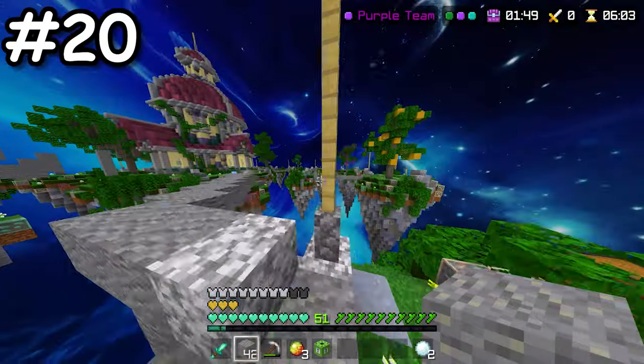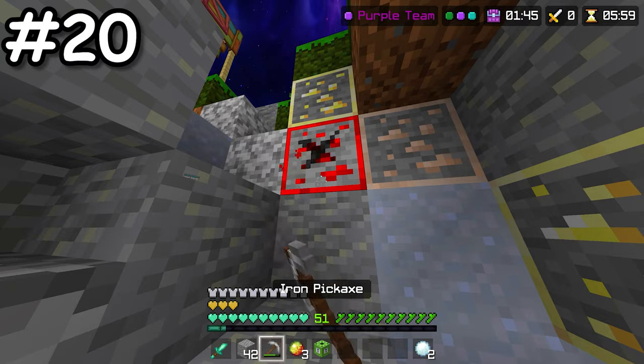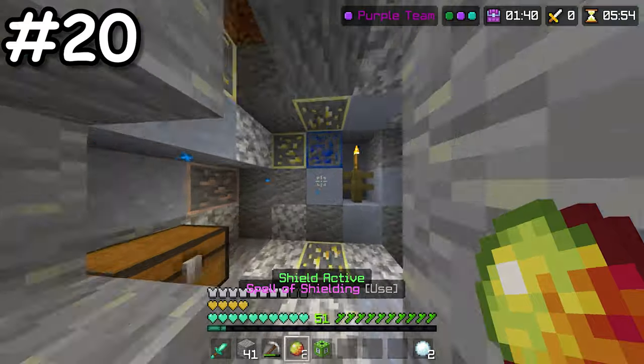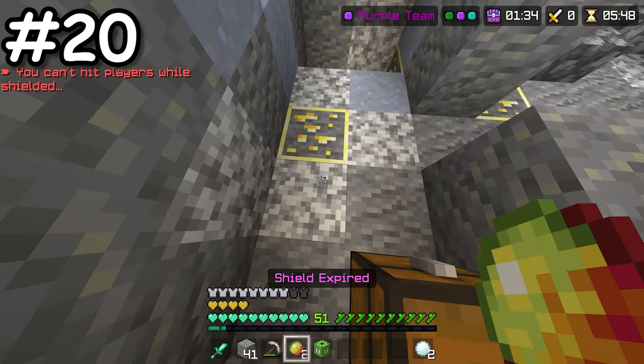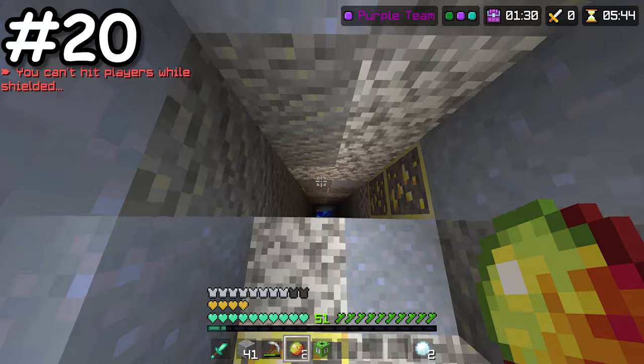With the Panic Kit in Skywars kits, you are given a spell book called the Spell of Shielding. Not only does it protect you from taking PVP damage, but if someone hits you while you are protected, they will take knockback once the spell book effect wears off. This feature can be used to push players into the void or even make them fall into a trap.